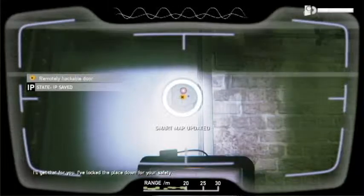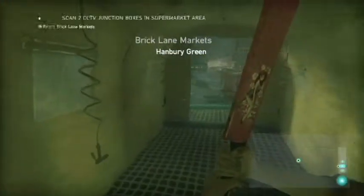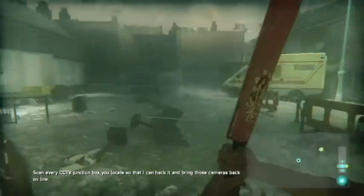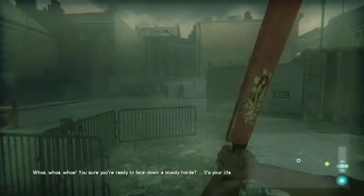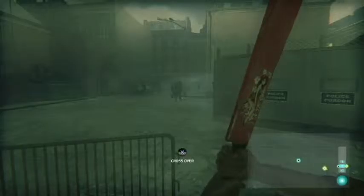Skip the loading screen. John Dee predicted the plague and the great fire of London that stopped it, and he saw plague victims in his own lifetime. He even tried to find a cure — the panacea — but it's a myth. Use your pad to scan that door and I'll hack it open for you. I've locked the place down for your safety. Now, for those of you who don't realise, this is what we had before smartphones. Scan every CCTV junction box you locate so I can hack it and bring those cameras back online.